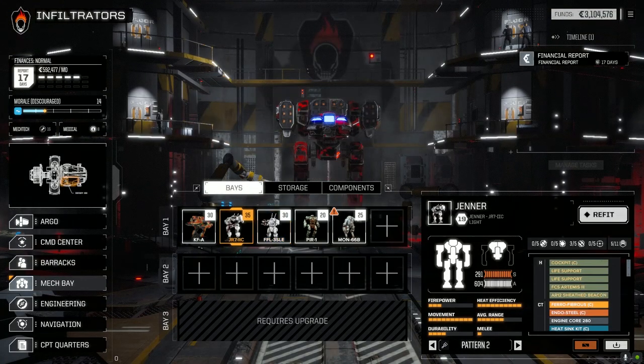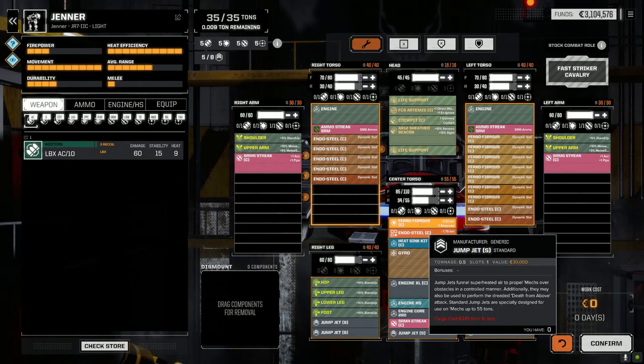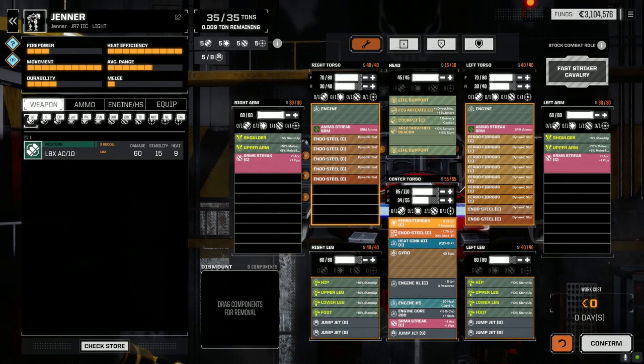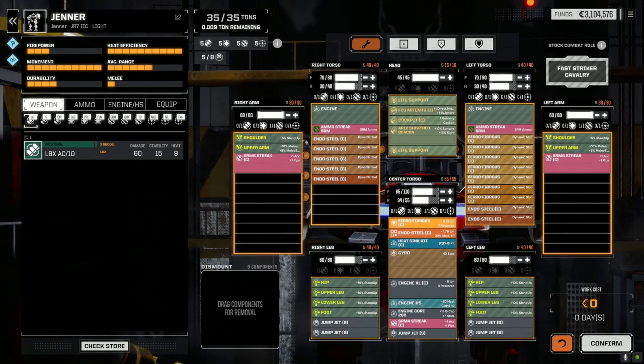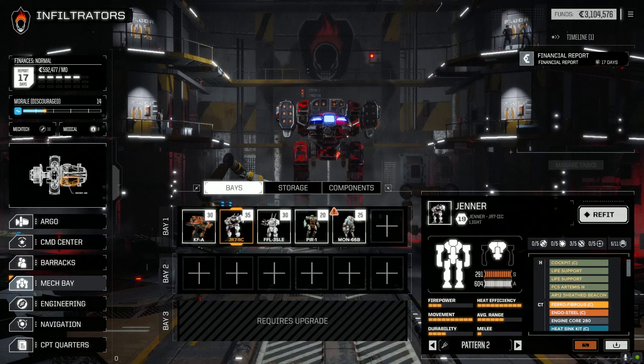Going back to the Jenner 2C — we basically put it back to where it was: Streak 4 and Streak ammo. I pulled off one jump jet to bump up the armor a bit, because we took a significant amount of damage last episode, especially in the torsos. So I bumped up the armor with a half ton. I also noticed the head armor wasn't at full, so that's been fixed. These guys are still a close-in boat, but we can't jump as far.